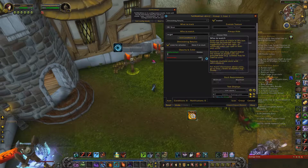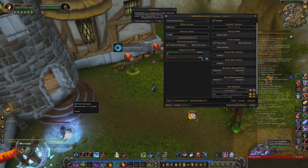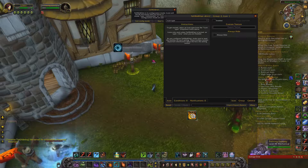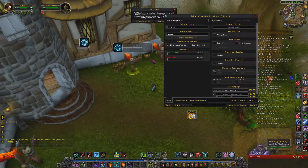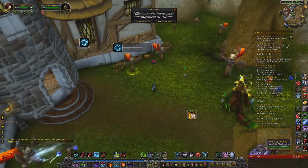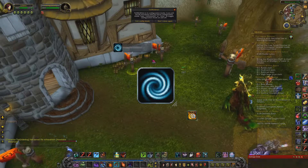That's the gist of how to set up and track different types of DRs. You can do this with each box — right-click and drag it out, split into a new group, and you have another box to work with. Right-click that, and if I want to track diminishing returns on myself, I just type in DR, click on Stun, set the diminished option, enable show timers, and click OK. Now I can see if I'm going to get stunned with this icon.